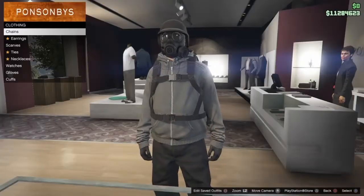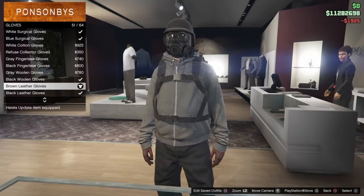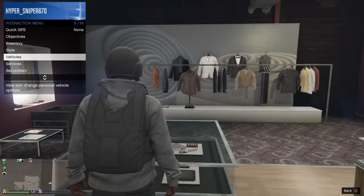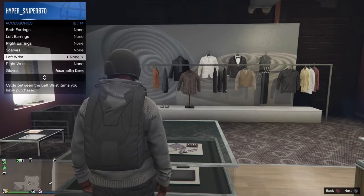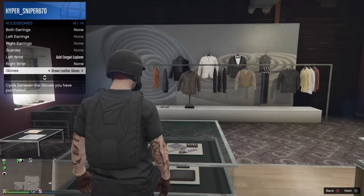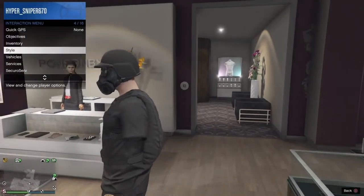You want to put on any pair of gloves that you want — it doesn't matter which. Then go to Style Accessories, scroll to the left once on the d-pad on Left Wrist, and once to the right on Gloves.